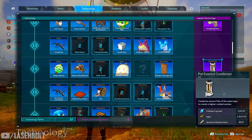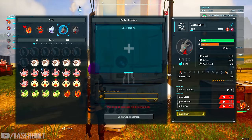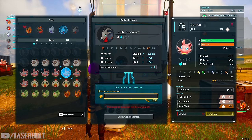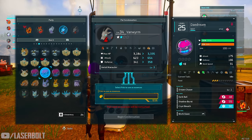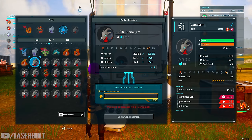You'll also need Ancient Civilization Parts, obtained the same way — just do a couple of dungeons and you should be able to build the Pal Condenser. Once it's built, it will ask you to select a pal. Select the correct pal, and then you'll need to use the essence of pals, which requires having multiple copies of the same pal in your inventory.